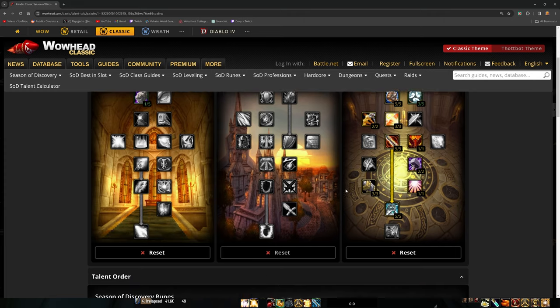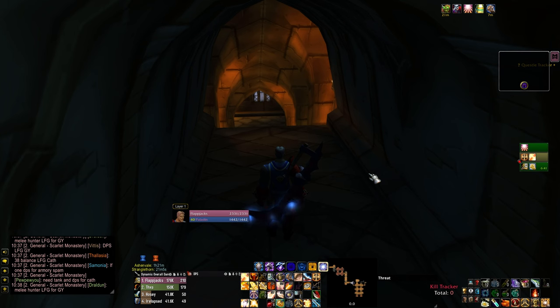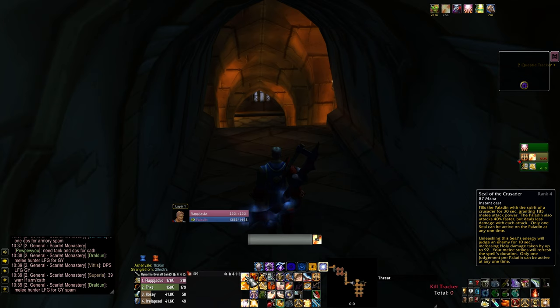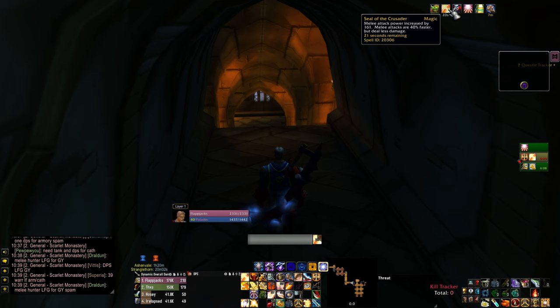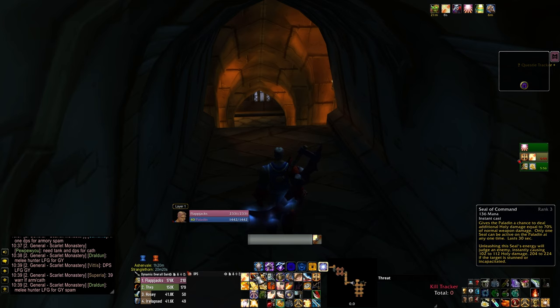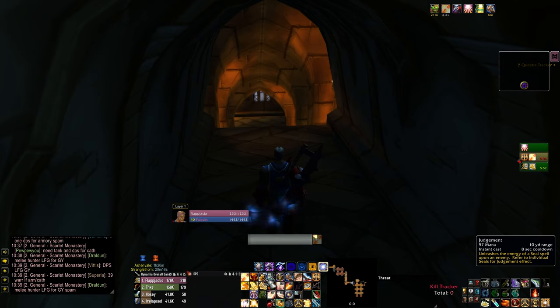All right, now that we have our talents and runes set up, we are ready. Let's go over a basic rotation. Anytime before you attack anything, Seal of the Crusader has to be up. You need it. It procs your Sheath of Light, which gives your Sheath of Light more spell power because this gives you more attack power — granting 185 melee attack power. What you're going to do is you're going to judge the Seal of the Crusader on a mob, the first mob preferably.